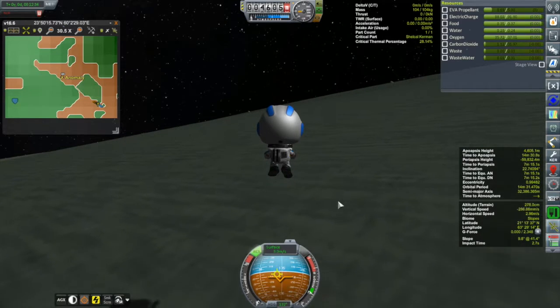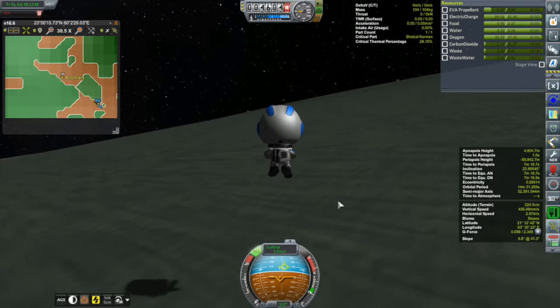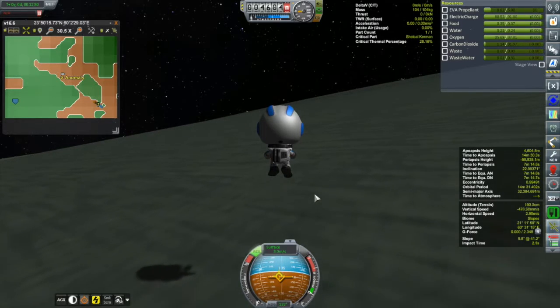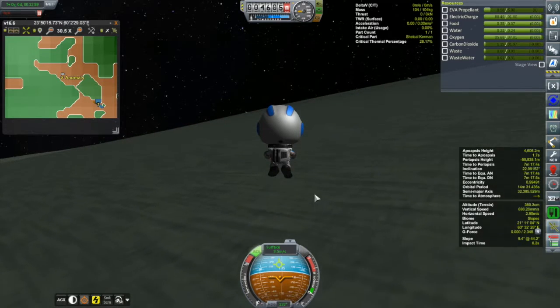He is a little bit short on propellant, and I did that a little bit intentionally. I know I could have just gone into the lander and his EVA pack would have been fueled back up again. But I thought I'd try these KIS propellant canisters — these extra canisters that you can carry around. I gave him one, and I thought it might be fun just to use. I've never used this before, so I thought it would be fun to give this thing a go.